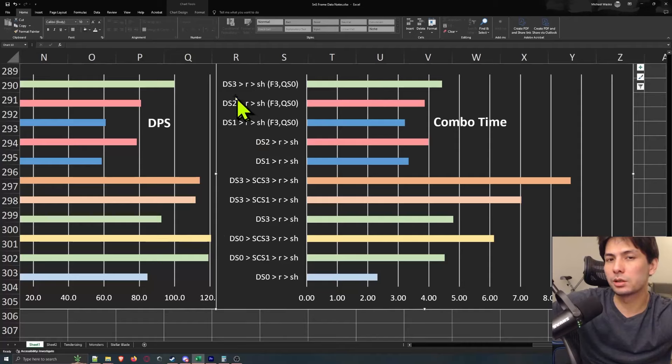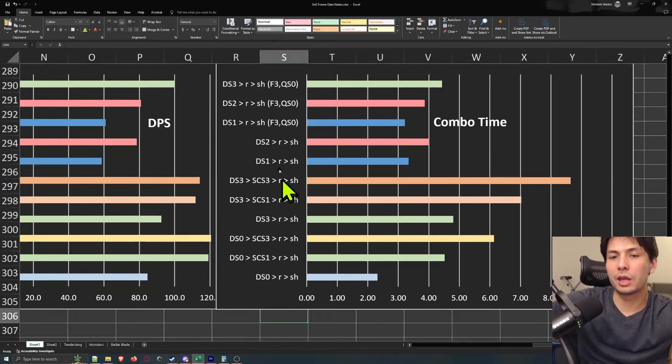Just for nomenclature, I have DS with various numbers after it. DS stands for draw slash and the number after it stands for the charge level. You may be wondering why I only have draw slashes and not unsheathed charge slashes — that's just to simplify things and make the graph smaller. If you want to do this analysis with unsheathed charge slashes, all of these bars would just be extended by a constant amount. After every combo I have roll — represented by R — and sheath, represented by SH.